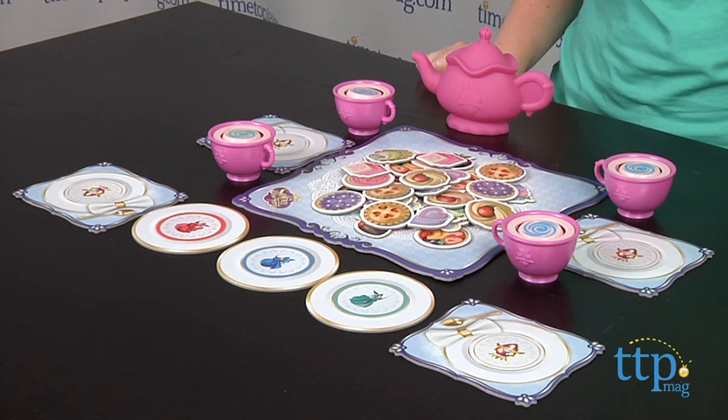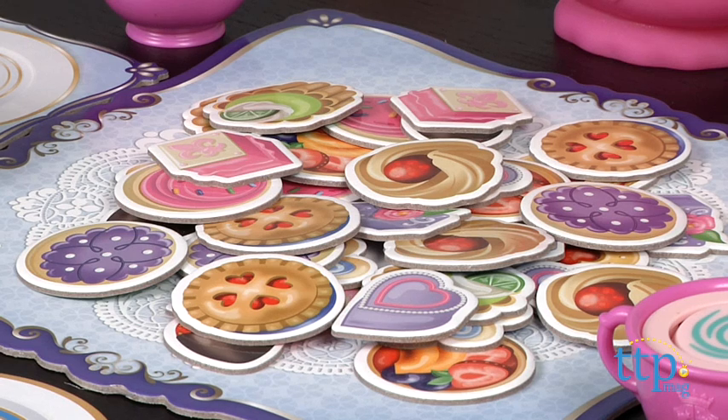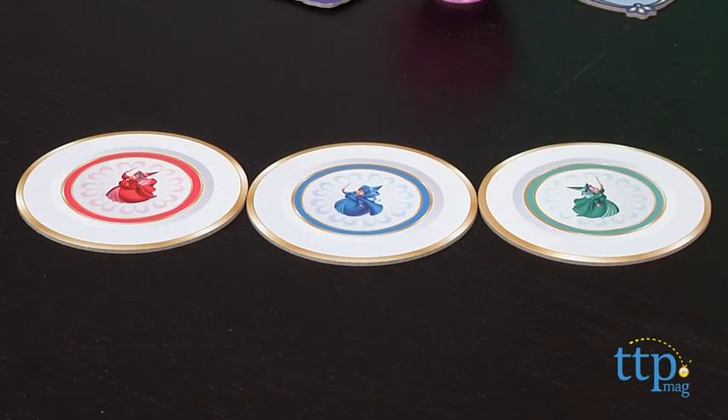This game is for two to four players, ages three and up, and each player starts out with their own teacup and place setting. Then you spread out the 36 treat tiles on the board, and next to the board you place the three fairy headmistress plates.